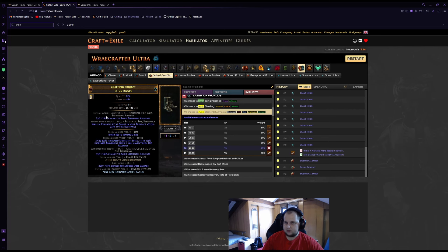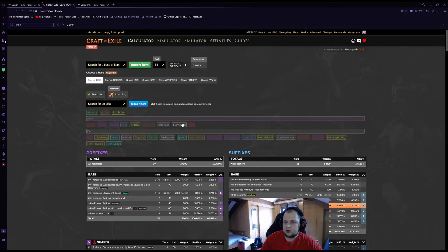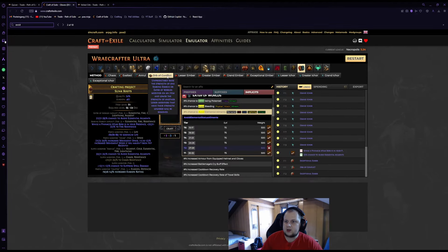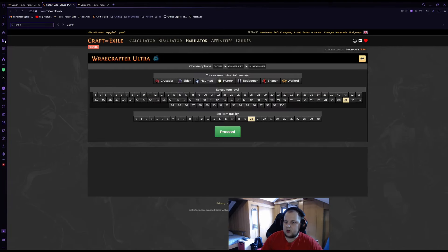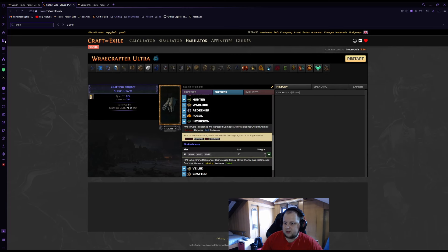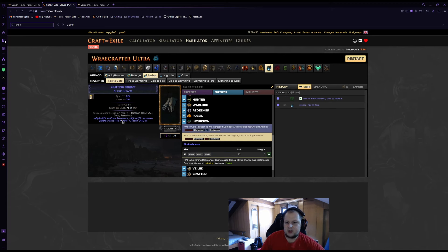For the gloves, things are a little more complicated because we want a specific modifier: the temple suffix that has cold resistance and increased damage with hits against chilled enemies. Importantly, you can use harvest to change fire to cold on this temple mod — this lets you look for any of the three temple versions (fire/cold/lightning) and convert as needed. We want high evasion gloves at item level 81+. We look for a temple mod on gloves with any other resistance modifier, then use eldritch crafting on the prefixes.